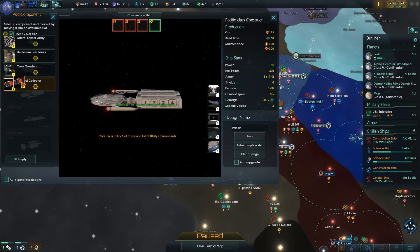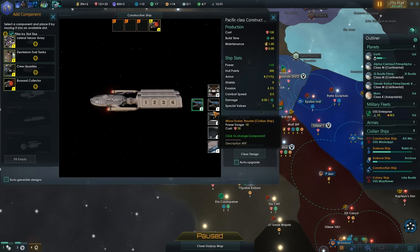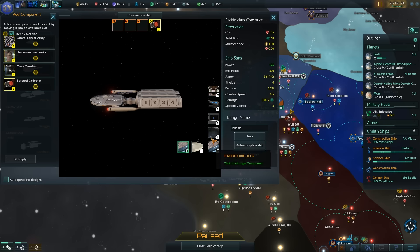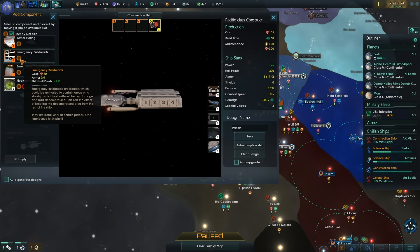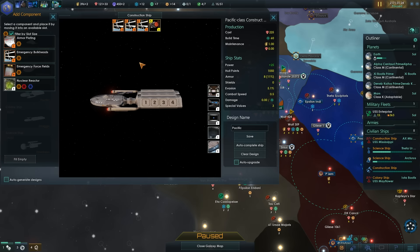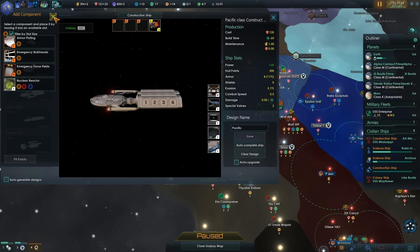Construction ship — let's actually modify you. We're going to give you the civilian warp drive, which is cheaper. We'll upgrade your speed with the Buzzard collector. I guess we could get a bulkhead for extra health, 30 minerals — that does increase your hull quite a lot. But it makes it so much more expensive, so let's just decrease the cost with that and increase it slightly with the Buzzard collector to get the speed, so it's roughly the same.